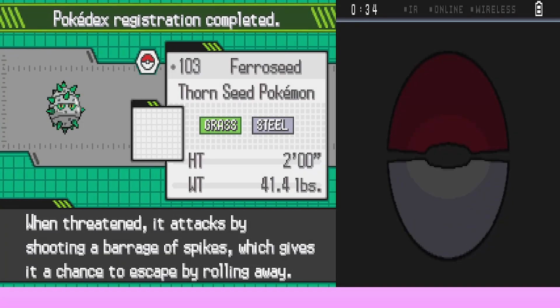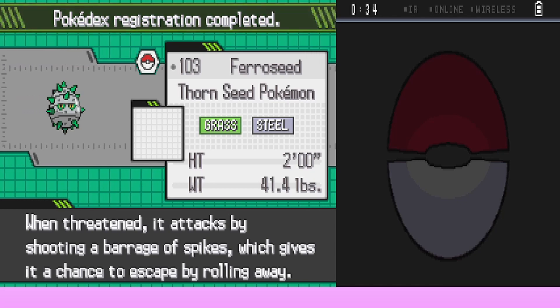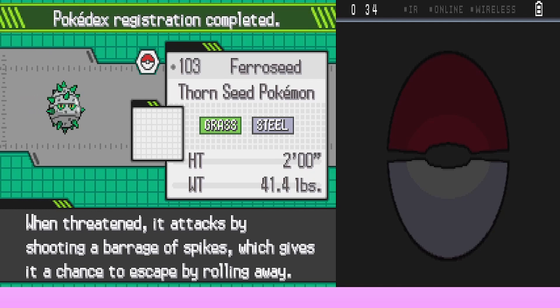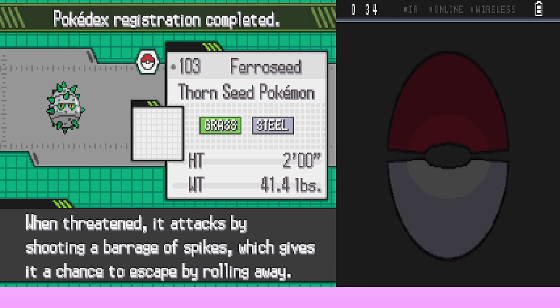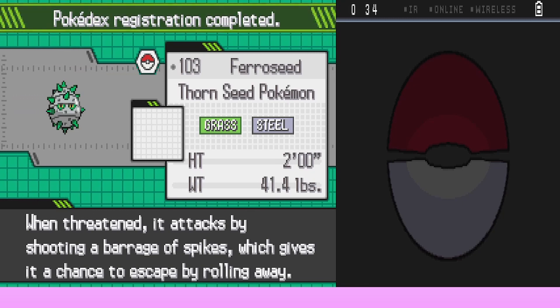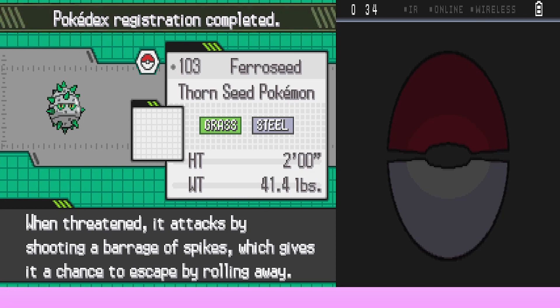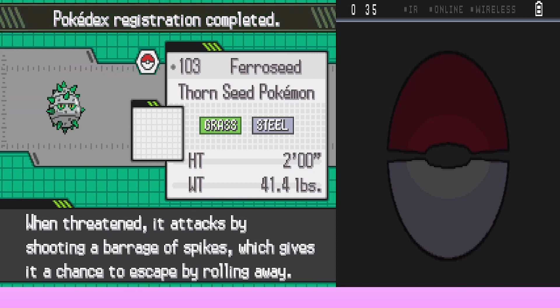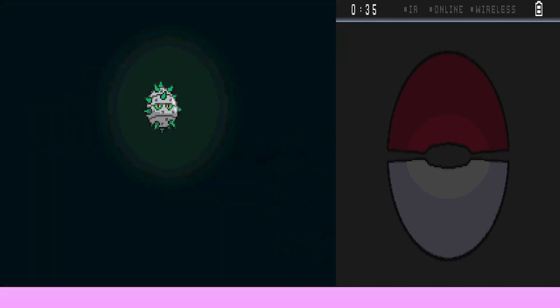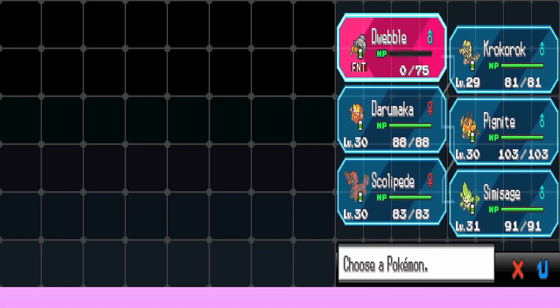Ferroseed's data is added to the Pokédex. Ferroseed, the Thorn Seed Pokémon, is a Grass/Steel type. It is two feet tall and weighs 41.4 pounds. When threatened it shoots a barrage of spikes to escape by rolling away. Interestingly, Ferroseed has no footprint in the game because it doesn't have feet. Amy doesn't have Dwebble now so she'll have to continue without it unless she uses a Revive.